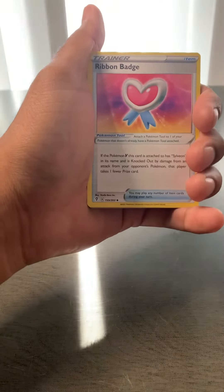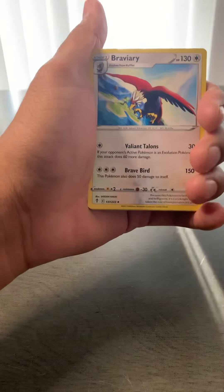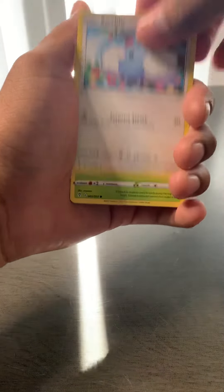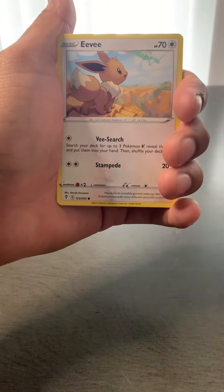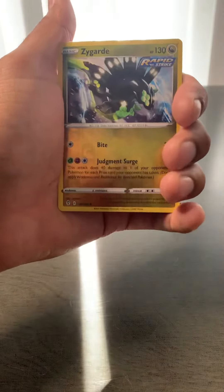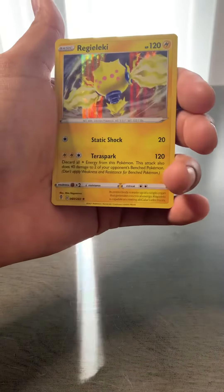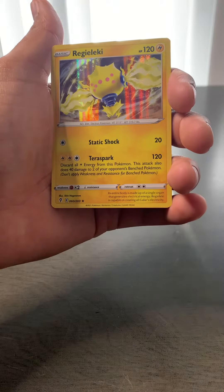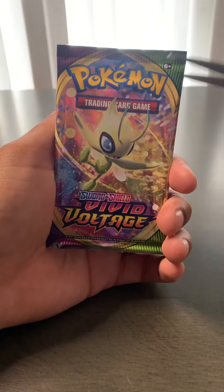Alright, we got a Fighting Energy, Ribbon Badge, Flaaffy, Braviary, Swablu, Dewpider, Woobat, Eevee, Tympole, a reverse holo Zygarde, and a Regileleki holographic rare. Not bad, it's not what we're looking for but it's not bad. Let's go ahead and get into this Vivid Voltage pack.